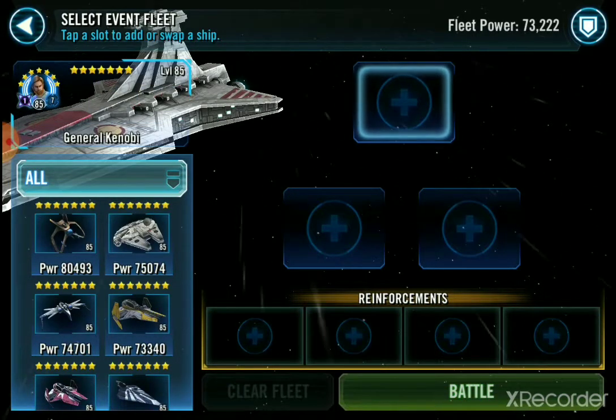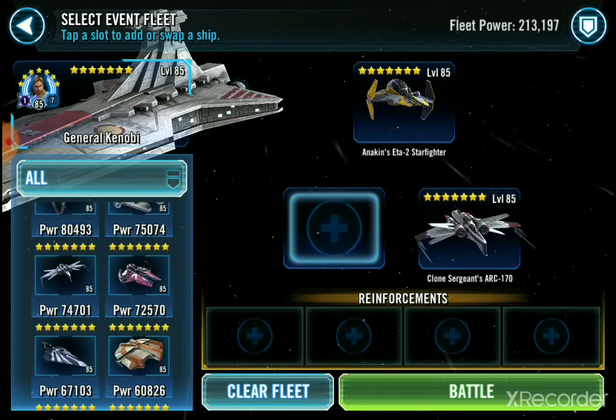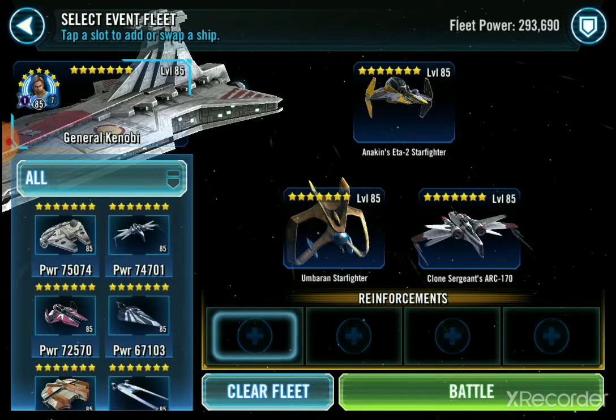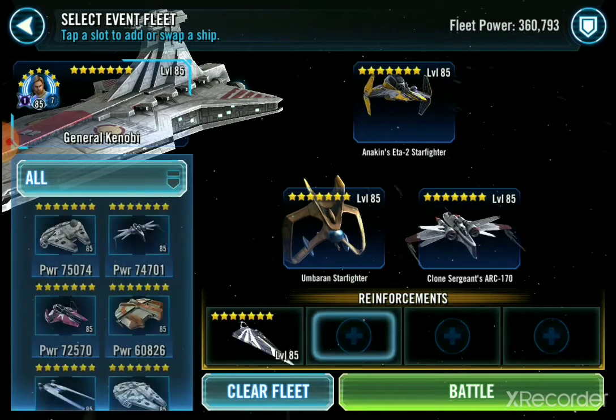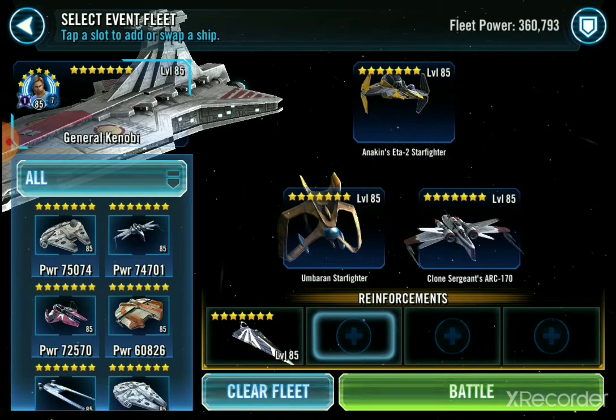The lineup as always is super key. You want to make sure you have clone sergeant in your starting lineup to absorb taunts along with our boy Fives. You want Plow to be the first reinforcement. The rest really doesn't matter.